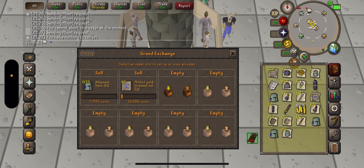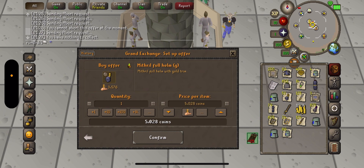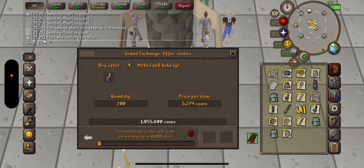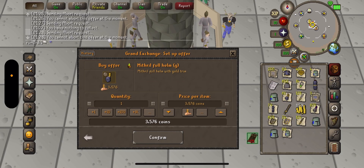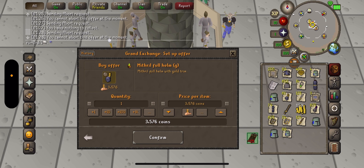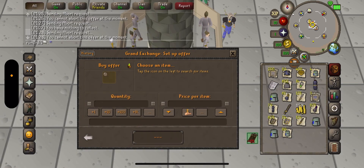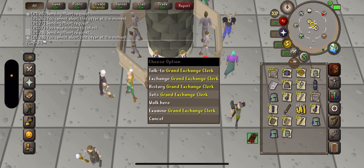I'm going to buy some mithril full helm G. 200 of those — okay, those buy instantly. Right now I need plate legs, so let's buy some. Wait, do I have plate legs already? Oh, I have a bunch. What do I need — kite shields? Let's buy some kite shields. About four of those — now I can make more sets.